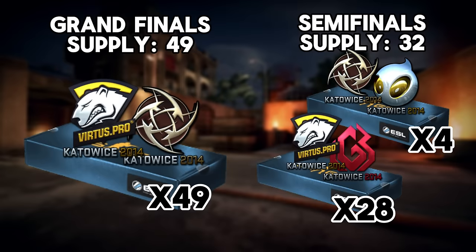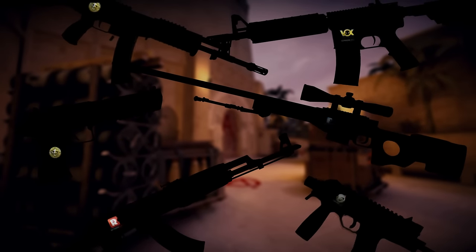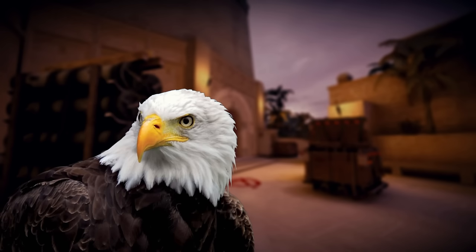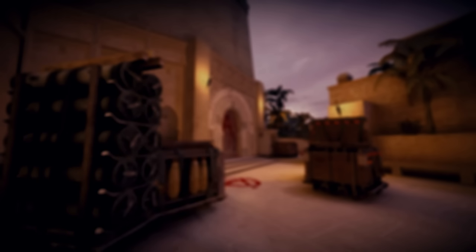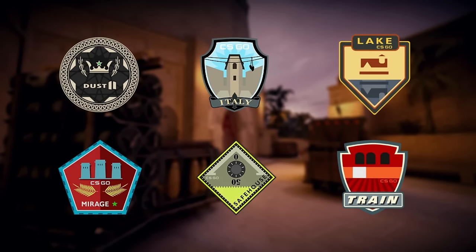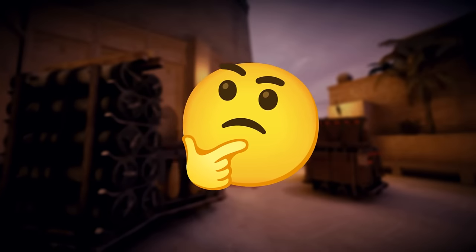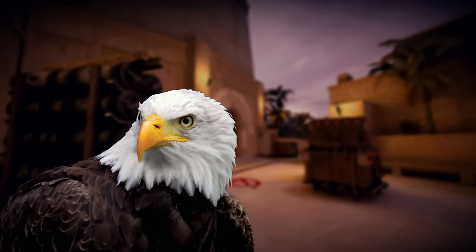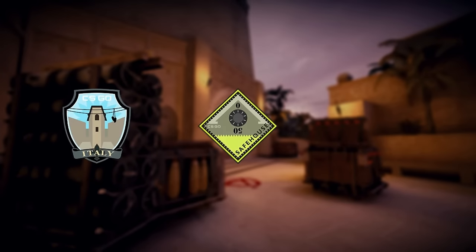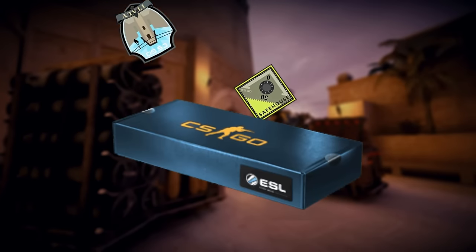Here is the rest of the entire supply for the legendary Souvenir Katowice 2014 packages. Stickers are cool, but on what skins were they actually applied and why? In order to understand that, we need to consider the collections active at the time of the event. In total, there were 6 collections: Dust 2, Italy, Lake, Mirage, Safehouse, and Train. Interestingly, the active map pool at the time did not contain Italy, Safehouse, and Lake — instead, Inferno and Nuke were played at the event — but Valve still decided to include them in the souvenir package.